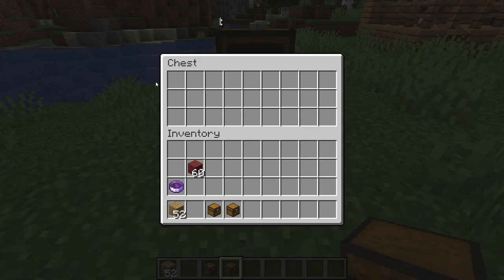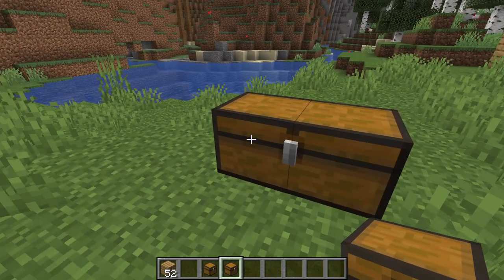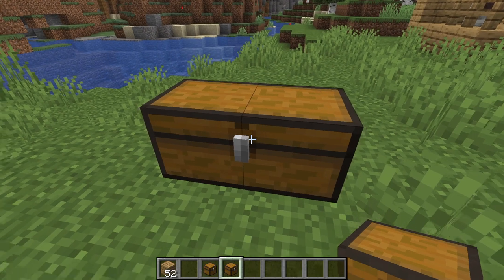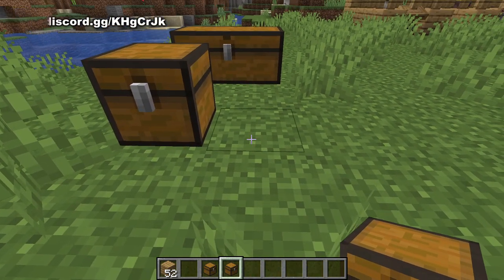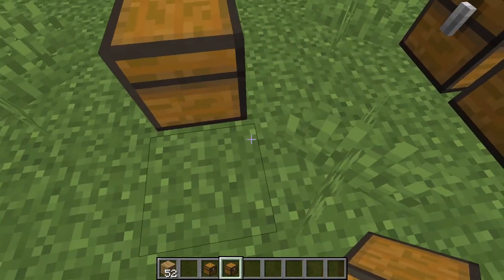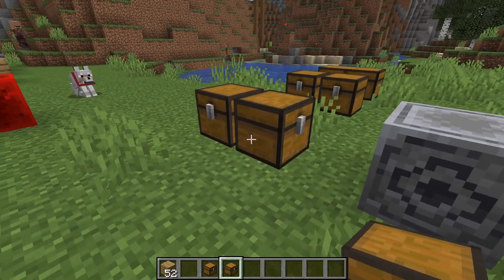This is a single chest, and it has 27 slots for inventory. You can make a double chest like this, and now it has double the inventory. Now if you want to place two chests side by side, you need to crouch, and there you go. Or you can place them like this, and they are not combined.